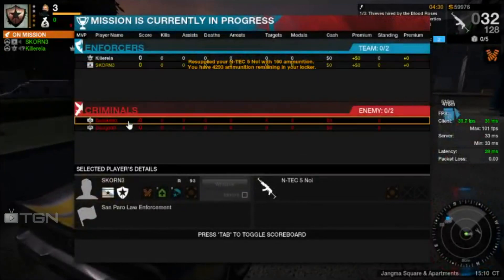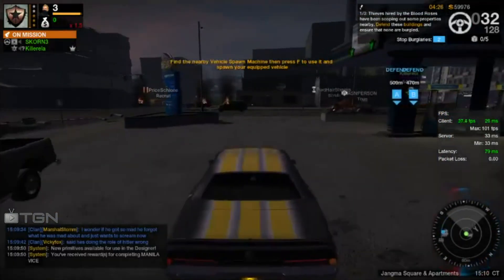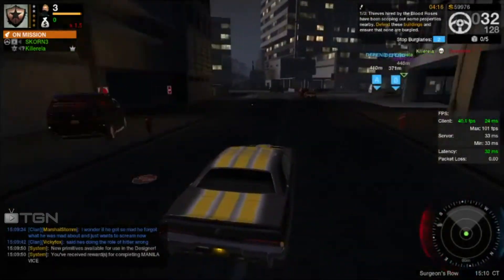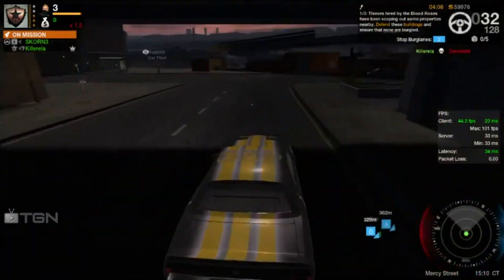Moving on to your second match — you've switched over to the N-Tech with Cooling Jacket 1, so now you actually have a medium-ranged weapon. Let's fast-forward a bit and get back into the action.